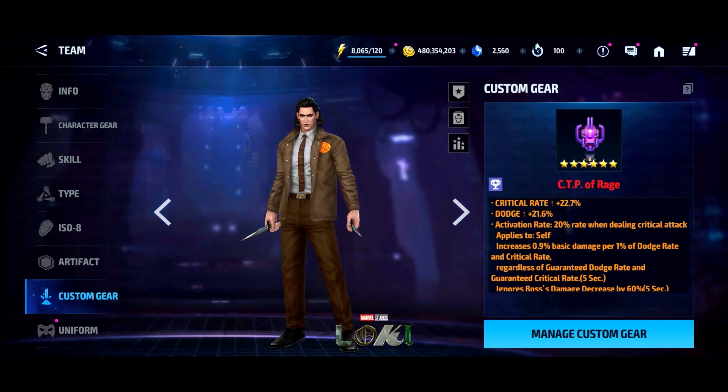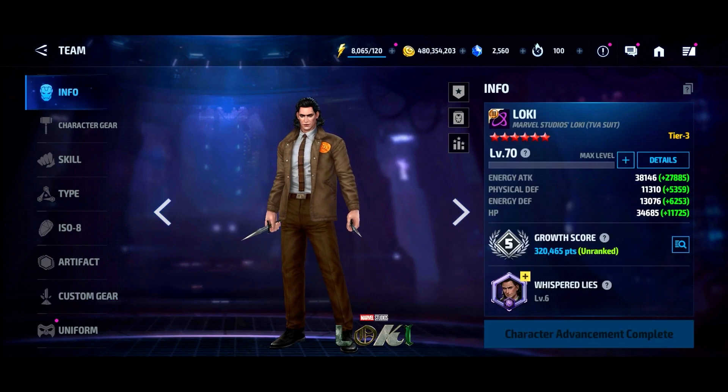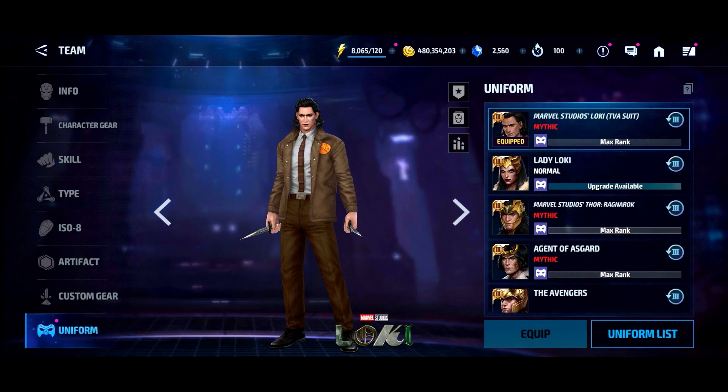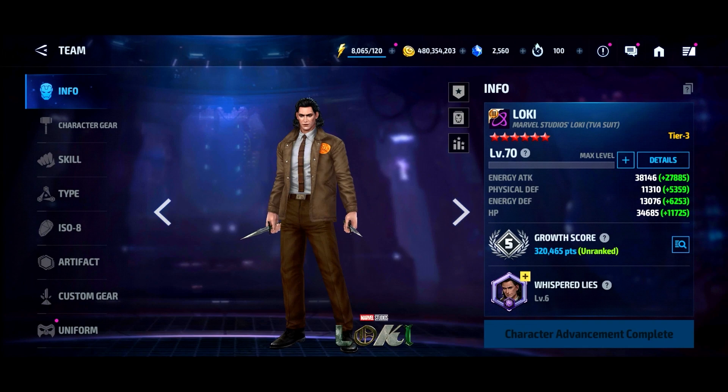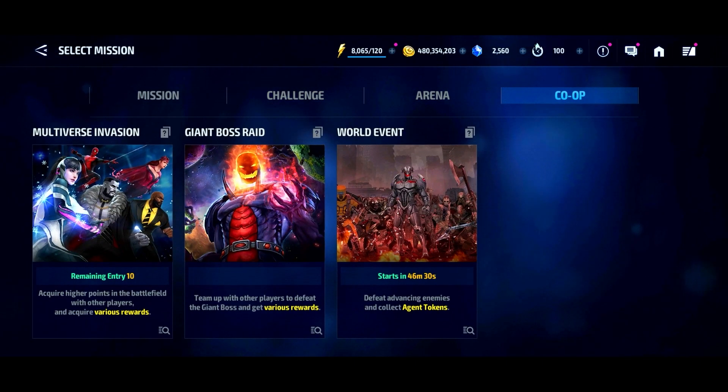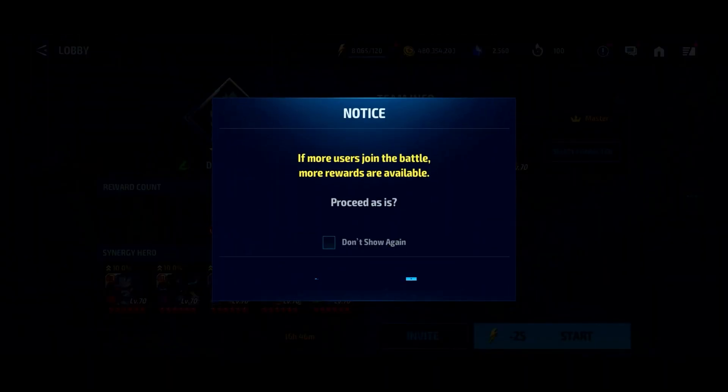One downside, as you saw with Ultron, is that he's always piecing out and getting out of the way of attacks — his attacks are very limited in their capability to target moving enemies. Against Dark Phoenix the rotation timing was a little wonky to dodge her skills. But we have one more test to do — we're going to take him in against Dormammu and see what he can do.